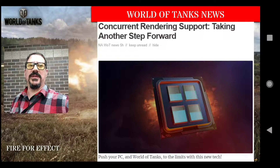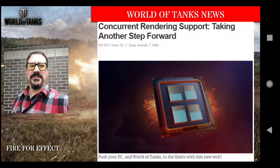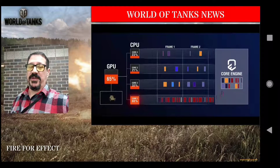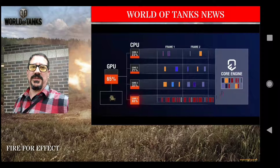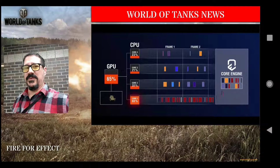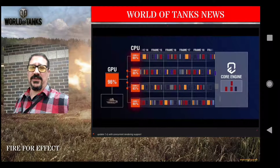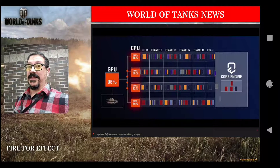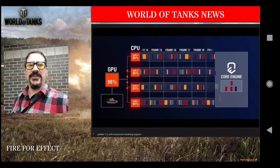Next up, lots of talk about the concurrent rendering support — the multi-core stuff coming in 1.4. Read through the article and it seems pretty interesting. They actually have these animated so you should go and look at it to see the pretty animations. This is how it currently works: because the lion's share of computers playing World of Tanks were all single and dual core machines, they'd load one core and just let the other stuff handle the rest, with the GPU doing a lot. With the 1.4 multi-core support they are spreading that across. There's some technical whiz-bang stuff in the article, and they do have a nice little FAQ in there too.